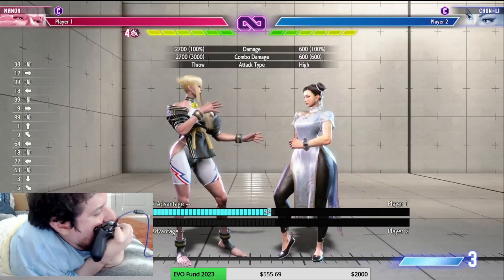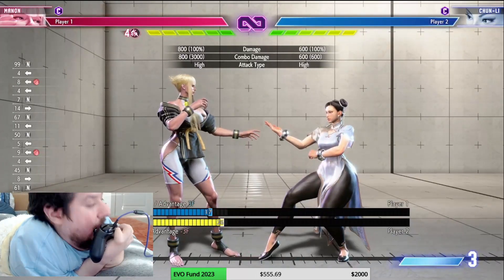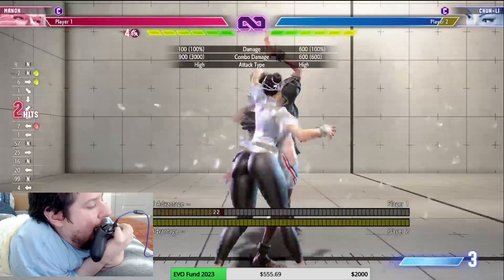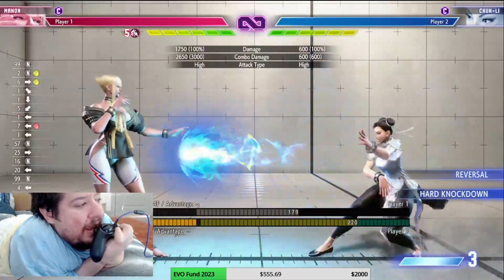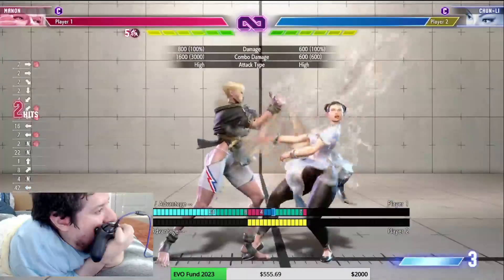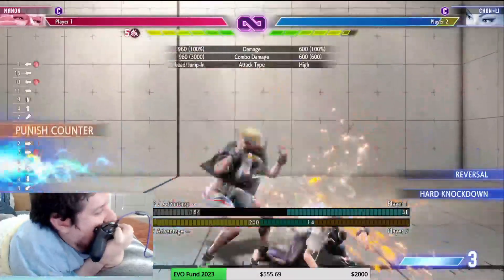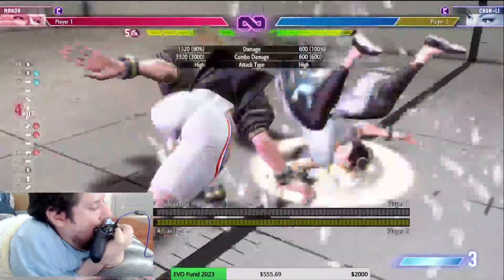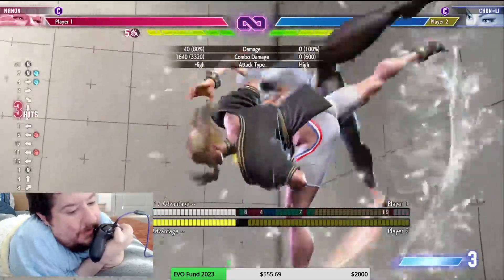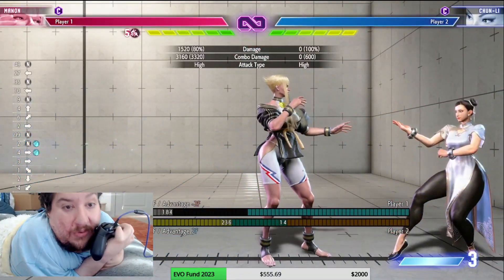Back heavy punch is really good as an anti-air — maybe not the best anti-air but it is one — and you can cancel into it for a combo. It's a really good tool to get in. If you get a combo off it you can do a knockdown, and that does combo — so hey, if you land that, that's a combo you'll want to do to build your medals.